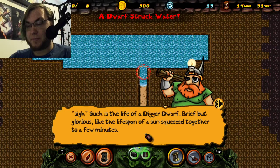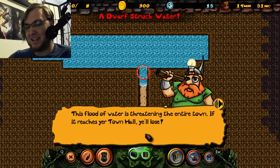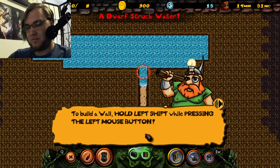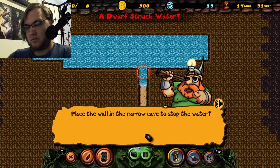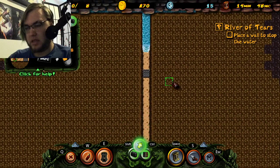It's very much a product of its time, and I don't mean that to say it's horribly racist or something. Being a dwarf comes with great responsibility. This flood of water is threatening me. To stop it, you need to build a wall to block it. To build a wall, hold left shift and place the wall. Neat.